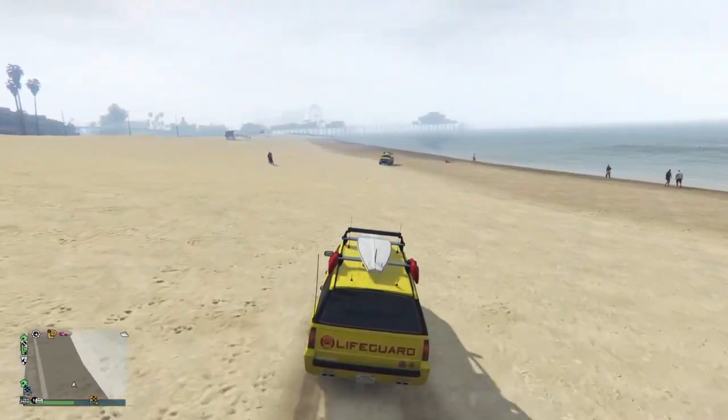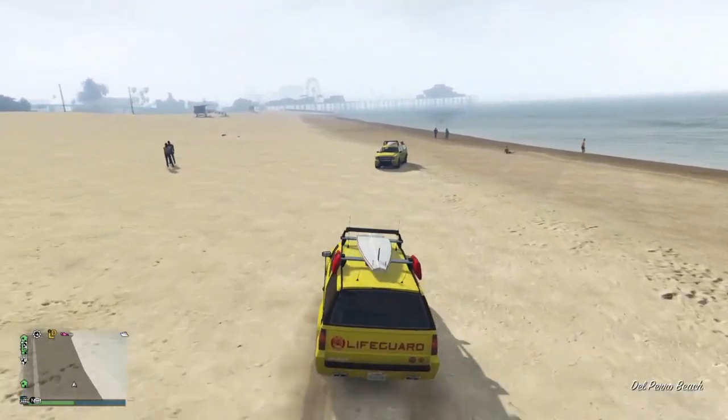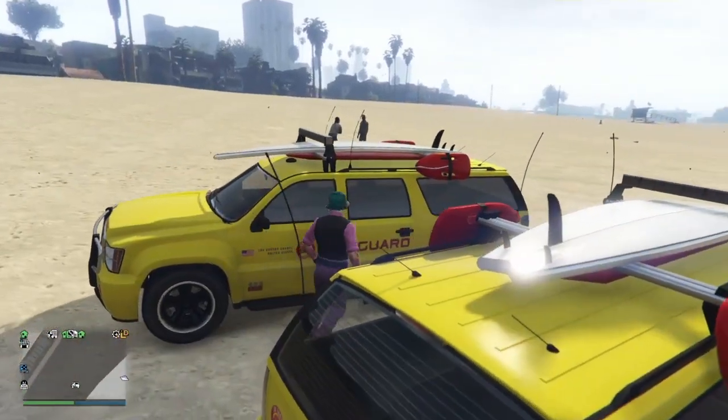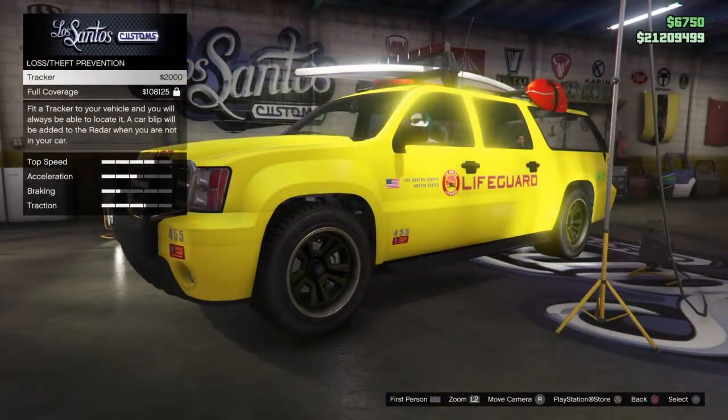If you've purchased one, you can then take the stolen lifeguard vehicle to Los Santos Customs and put a tracker and insurance on it. Granted, the insurance and tracker is going to cost you around $120,000.